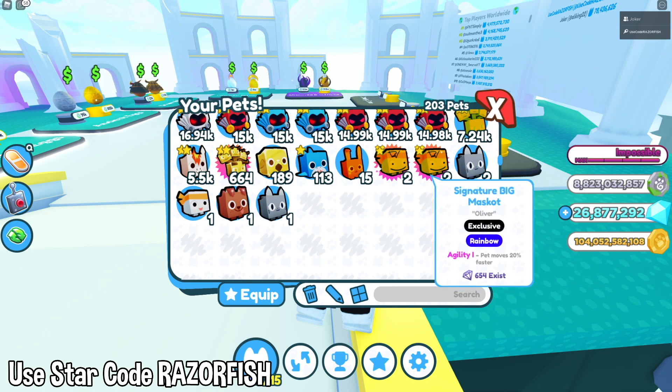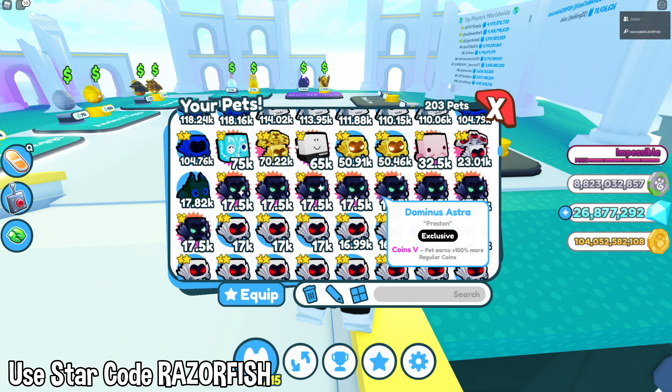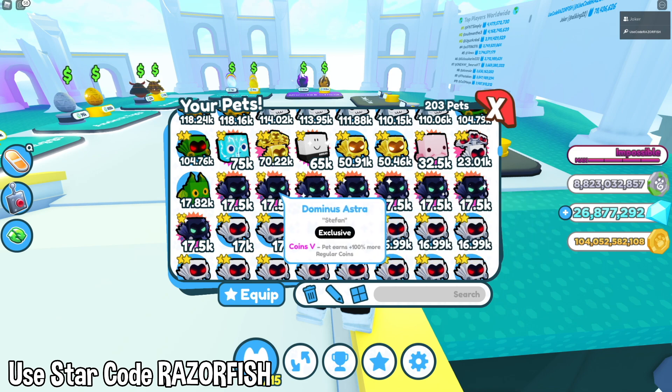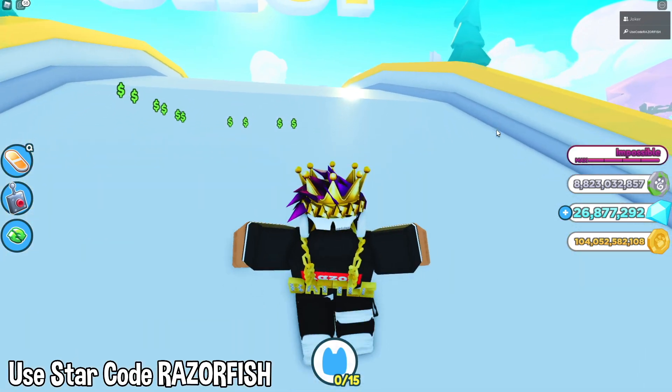One of these pets — the Domus Astra — can go for over a billion gems. Keep in mind this pet wasn't a billion gems when the first update came out; it was around 200 million. I just kept it, and now it's worth over a billion. I kept the Domus Astra for one reason: it was the first-ever exclusive pet, so it's most likely going to have the most value ever.